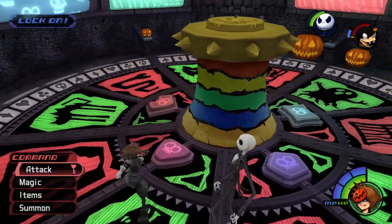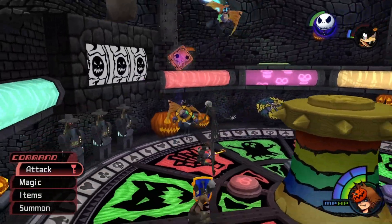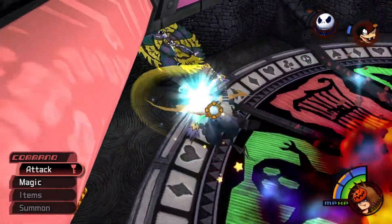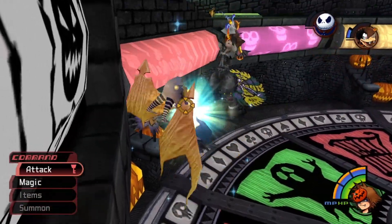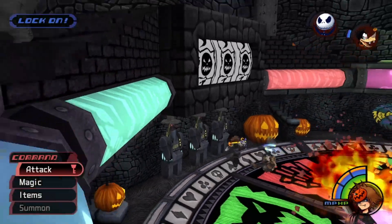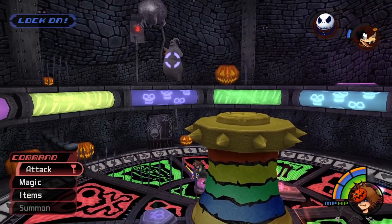Hopping into the boss fight, we first want to get rid of the Heartless that are floating around. If you leave them they'll be attacking you — as you can see they've already killed off Jack and Goofy, so we have to finish them off ourselves. As soon as you finish the second one, only two should have spawned in, and the buttons around the center area will start to glow.